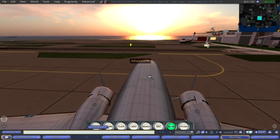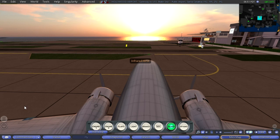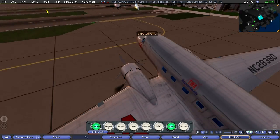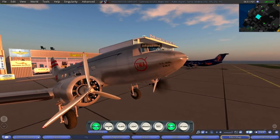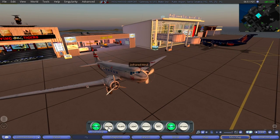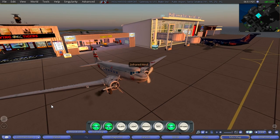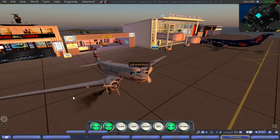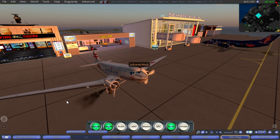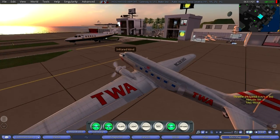Let's get things going here, which is the purpose of this video. We need to fire up these engines, so we click on that. Now mind you, this whole plane — everything about it, all the programming — was all done by users. They sell these things. I bought this plane from a guy that built it, and it's using the programming language that comes with Second Life. I've built a lot of things too.